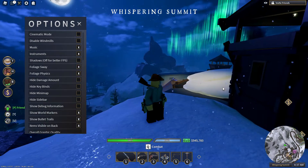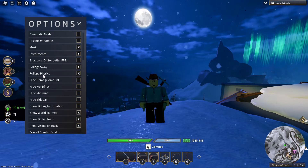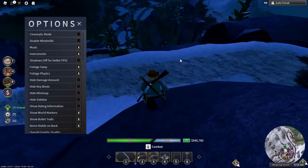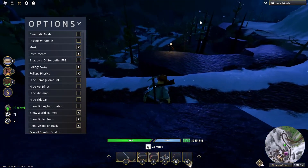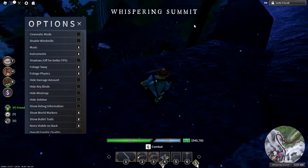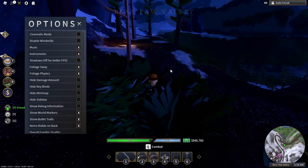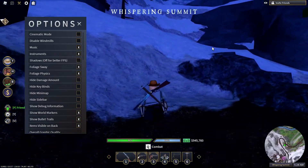The next things are probably foliage sway and physics. Foliage sway is just the plants swaying in the wind, and physics is for walking through foliage. Turning them both off should help reduce lag.